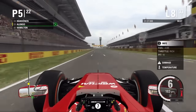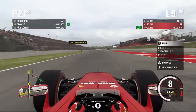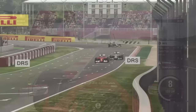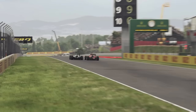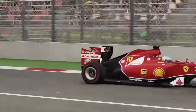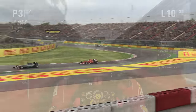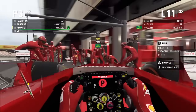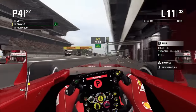Coming to the end of lap eight and some drivers are making their first stop, which puts us up to P2 — and then P1. I believe that was Rosberg coming out of the pit, as Hamilton had made his first stop a lap earlier. A lap later he flies past us and back into first place in the replay. So we drop down to P2 on a very warm set of prime tyres, and at the end of lap ten we come in for a set of option tyres.